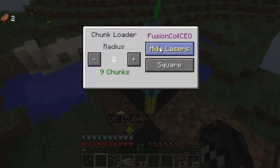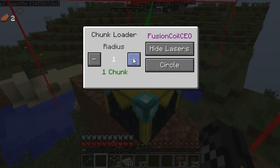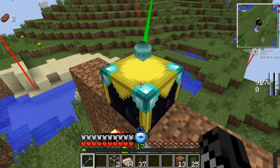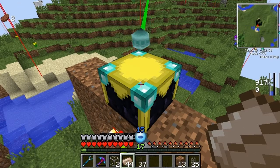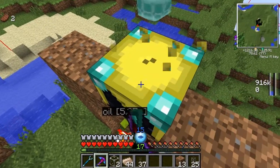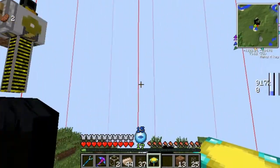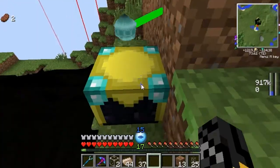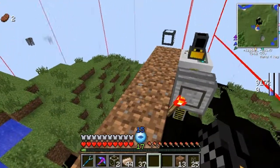I could use this right here — show lasers please. Nine chunks is just slightly too much. Let me see if I can reposition this thing. I think F9 shows you chunks, and we don't want it to load that much. BuildCraft always has chunk loading issues — it's never just in one chunk. That's much better. Circle loads less chunks, so it loads everything we want it to.